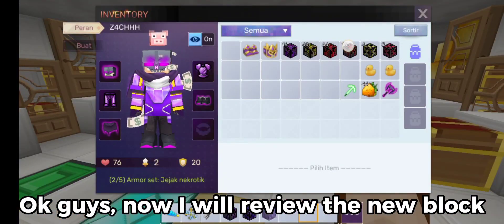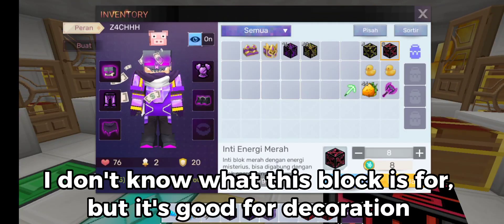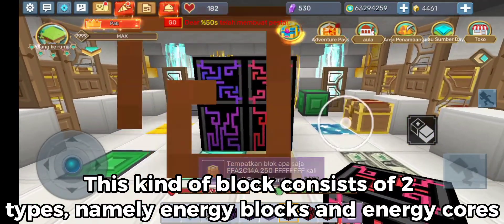Now I will review the new block. I don't know what this block is for, but it's good for decoration. This kind of block consists of two types: Energy Blocks and Energy Cores.